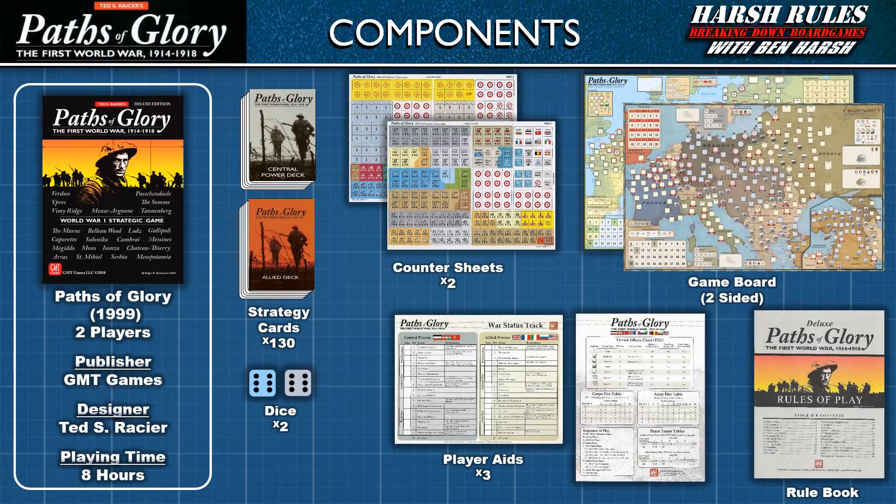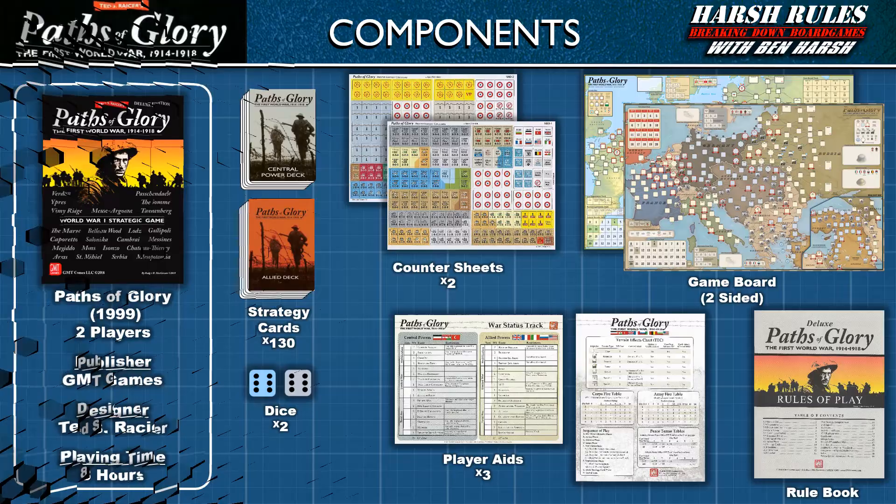Paths of Glory was released in 1999 by GMT Games and designed by Ted S. Racier. This game supports two players and takes eight hours to play.